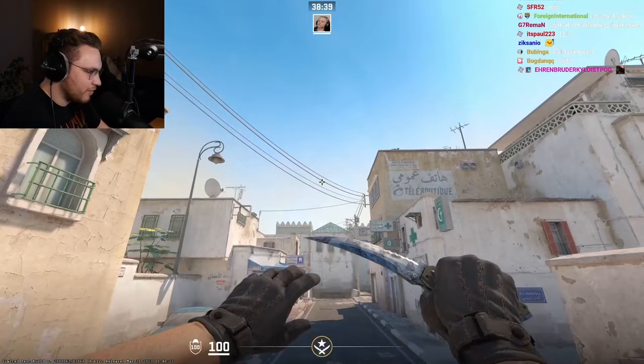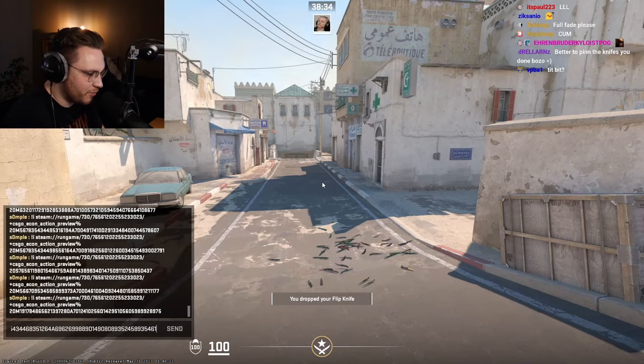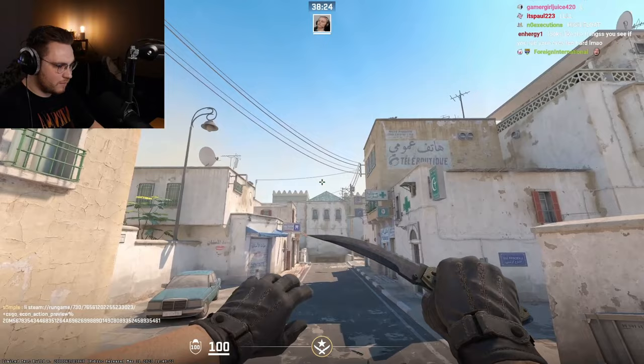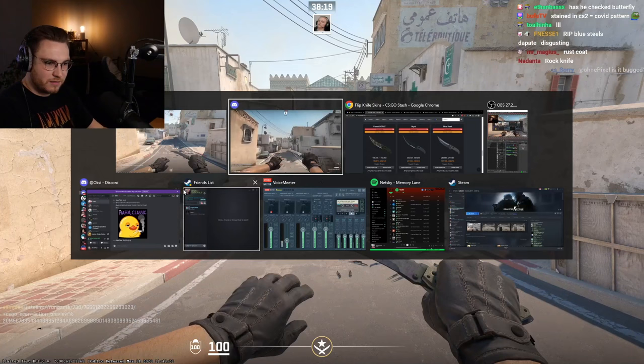Next, Blue Steel. Chat, get ready — this is a bummer. Blue Steels have all disappointed so far, and it's another disappointment. Jesus, that is so bad. It just looks like rust coat but black — nothing else, completely. Yours in CSGO is so good.